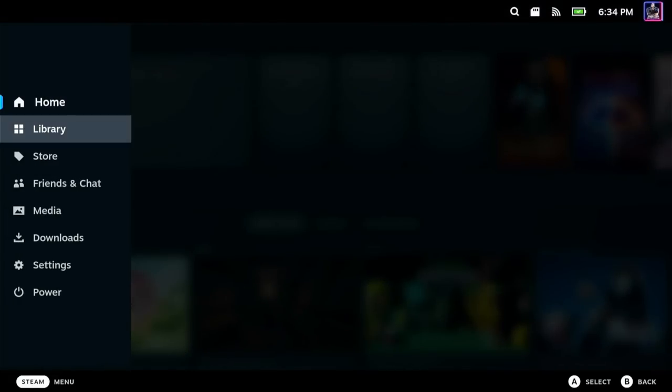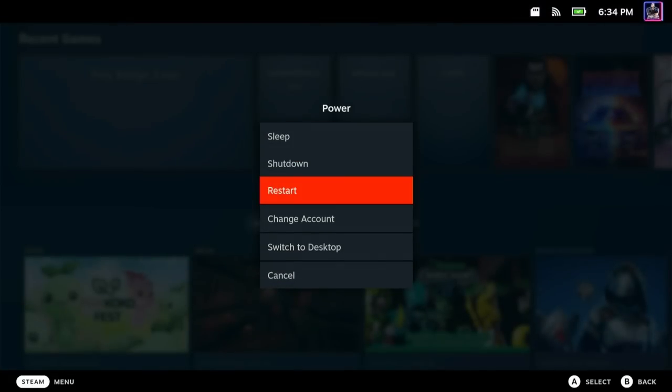So the first thing we're going to do is hit the Steam button, we're going to go down to power, and we're going to switch over to desktop mode.